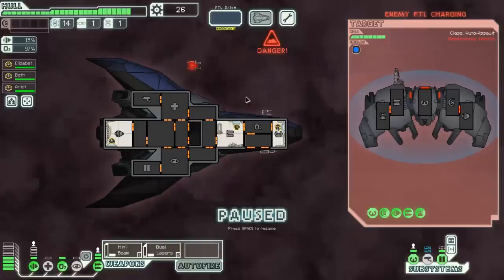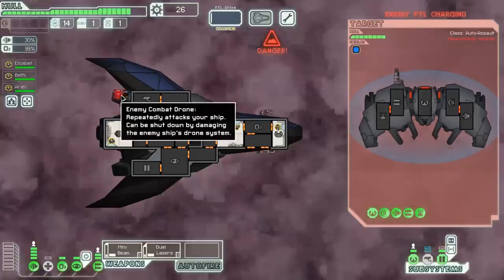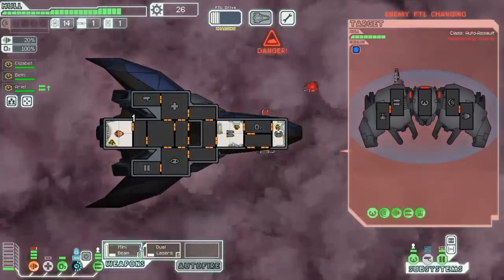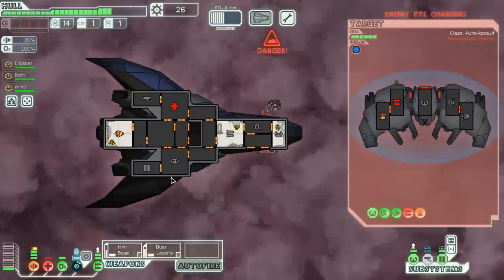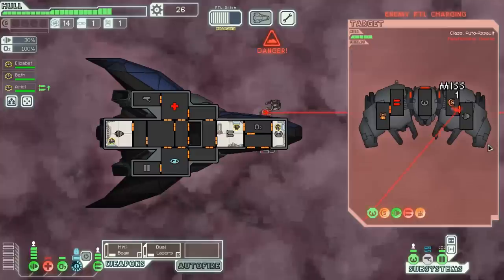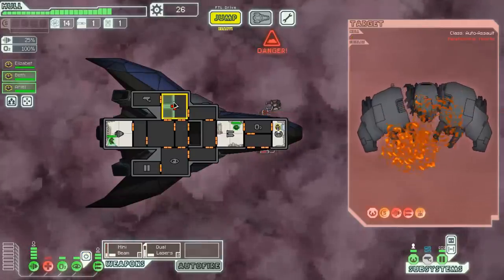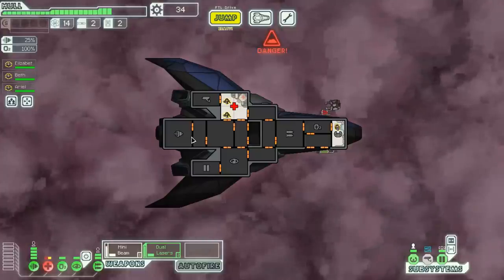There is a Rebel Scout trying to charge up his engines and run away. He's also starting with a combat drone - I think it's a beam weapon drone. We're going to cloak and not take the damage if possible, and we're going to have to take out that drone control and his weapons as quickly as we can. His beam and weapons are down, drone is down. That hurts, but it could have been a lot worse. Eight scrap is kind of abysmal - not a great start. Let's get our med bay up and running and jump to the next beacon.